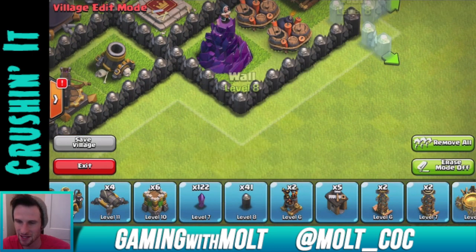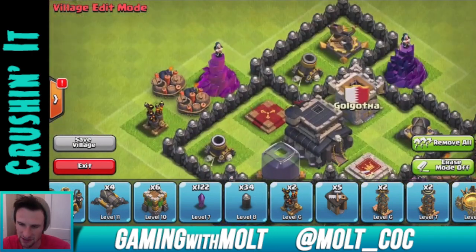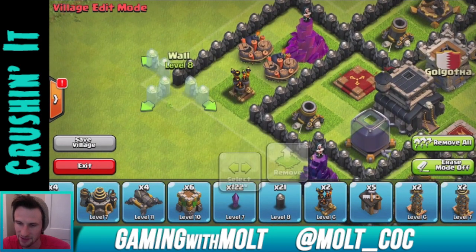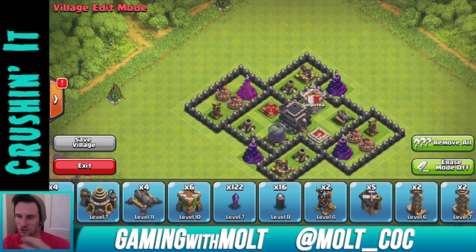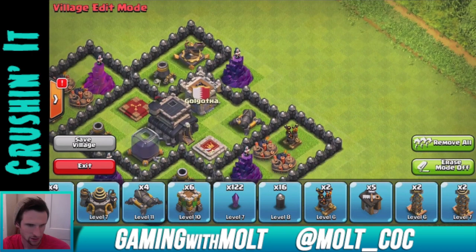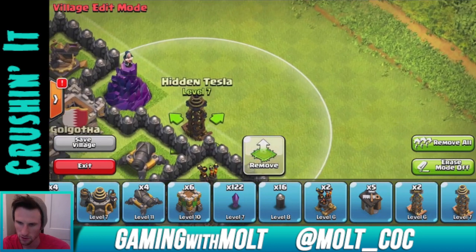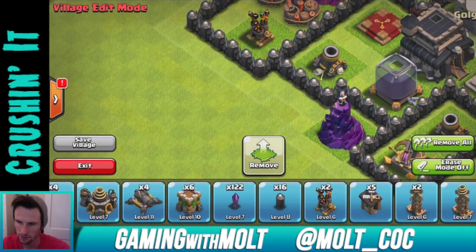Let's go ahead and wall these in. I need to get an iPad Mini or something because I'm struggling. If anybody wants to give me one, go ahead — I'm kidding, I'll just buy one eventually. There's that section, then let's section this off as well. I've never used this base but I feel like I have a pretty good fundamental knowledge of what you need to make a successful base.